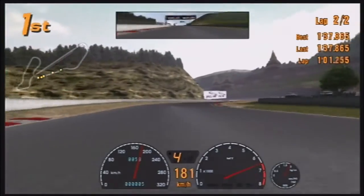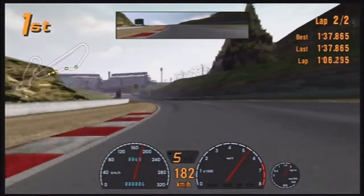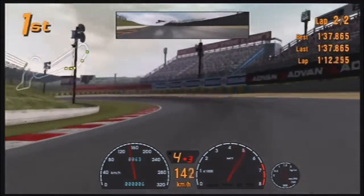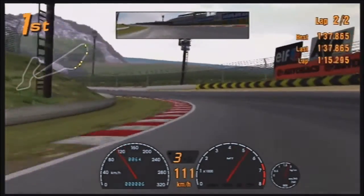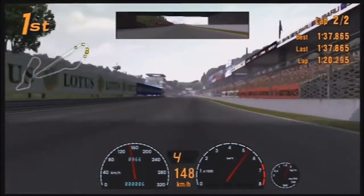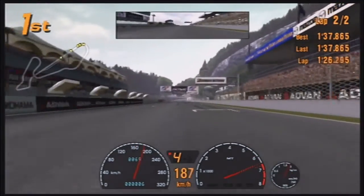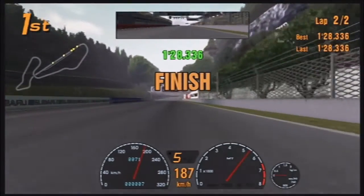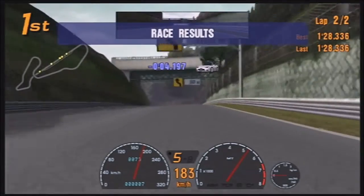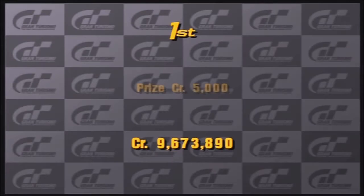I have no idea what year this particular model's from. I think the GTS is like one of the later models — like a '97, '98 maybe? As we are about to cross the line, we hit the limiter. Lovely jubbly. Apparently the SW20 was a good choice, as I've apparently kicked the ass of everything. The Fiat Coupe has beaten the Skyline, which does make me slightly happier.